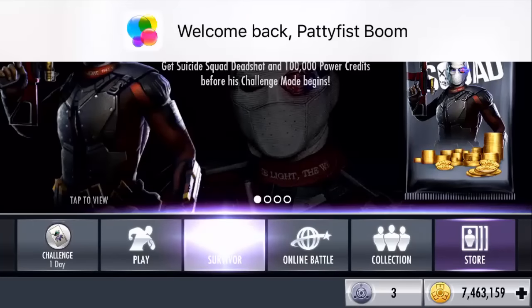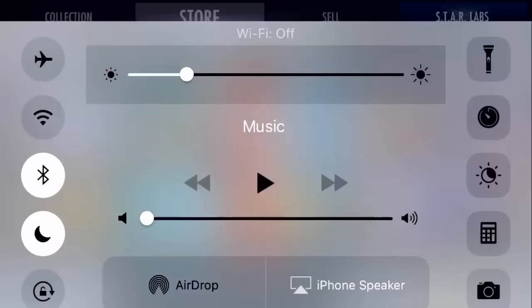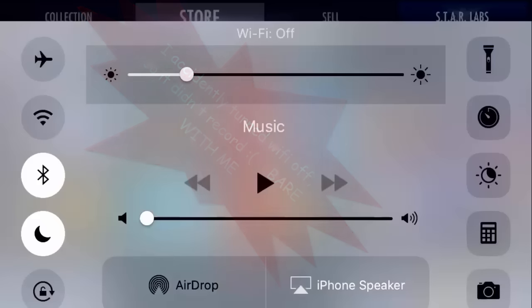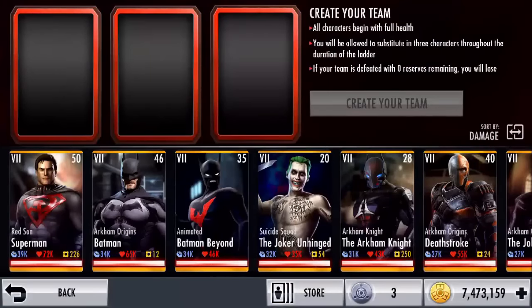And there you go — survivor is there again. As you can see, my survivor is ready. All you gotta do is press that. Now I'm going to skip to the part where I get a Lucky Last ticket. It will work from the automatic ones — like the second battle, fifth battle, ninth battle — but it does not work as well. It'll work better if you get one from spinning.